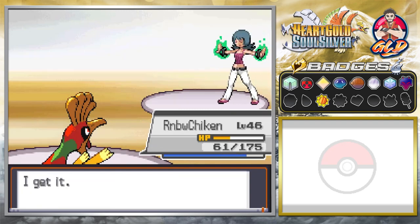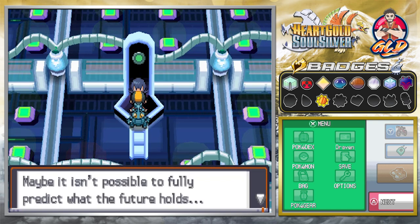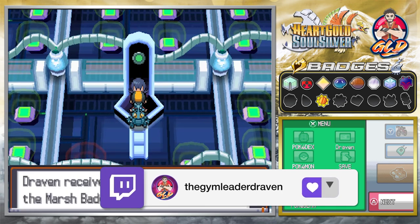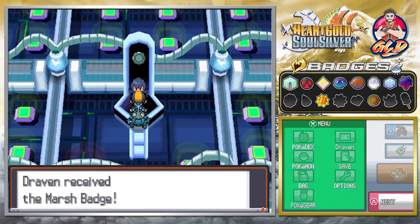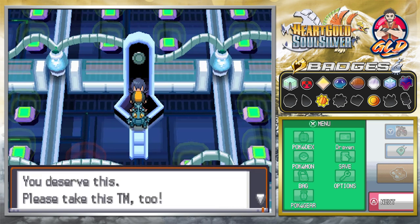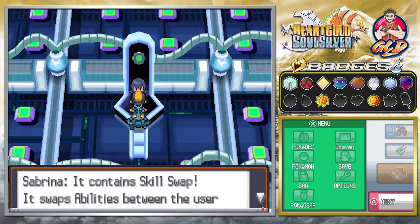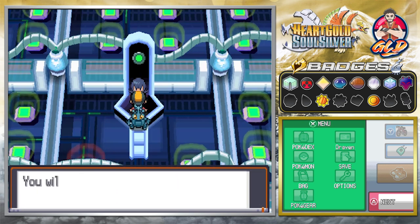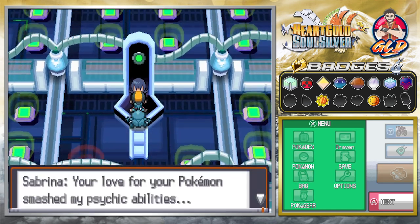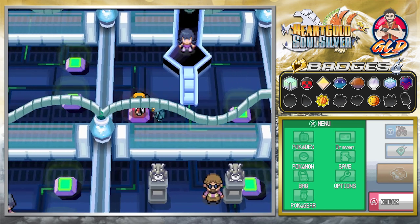Holy crap baskets, that was difficult! Sabrina says: 'Your power far exceeds what I foresaw. Maybe it isn't possible to fully predict what the future holds. You earned yourself the Marsh Badge.' We get ourselves the Marsh Badge! 'I failed to accurately predict your power — it is beyond my psychic ability. Please take this TM.' We get TM48, which is Skill Swap — it swaps the abilities between your Pokemon and the target. You'll become a celebrated champion. The ability to love, I think, is some kind of psychic ability.